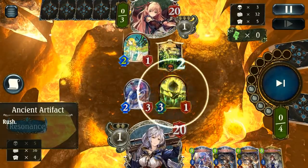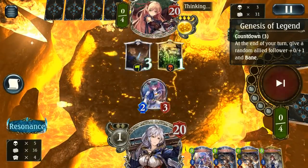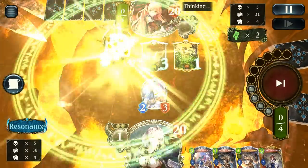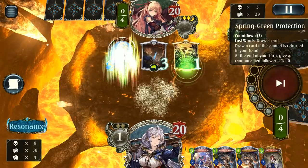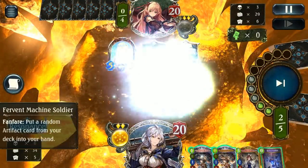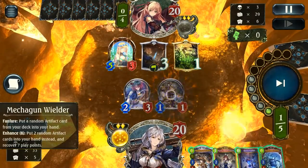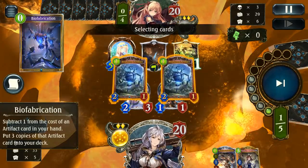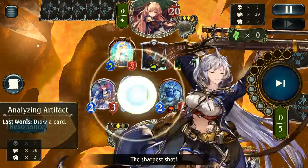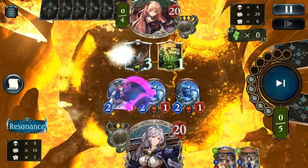At least we got the ancient artifact — that's something. If we can trade and force them to deal with our board, we may survive this reasonably okay. This Gentle Elf is definitely going to hurt. We can go for another Machine Soldier; we do have the Biofab which is pretty decent. Unfortunately Analyzing really isn't the best thing to play — we really want to hit an artifact. At least if I'm going to use an evo, I may as well use it on something decent — getting rid of a five-attack follower on a forest deck is definitely valuable.